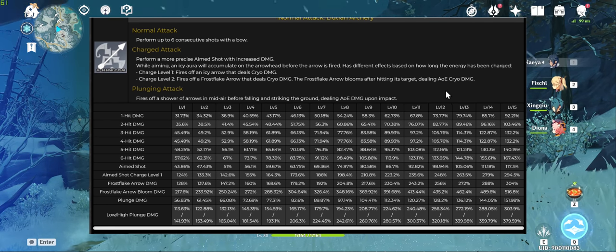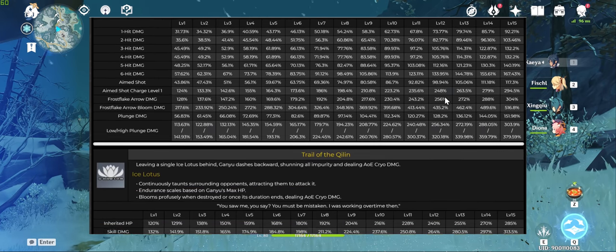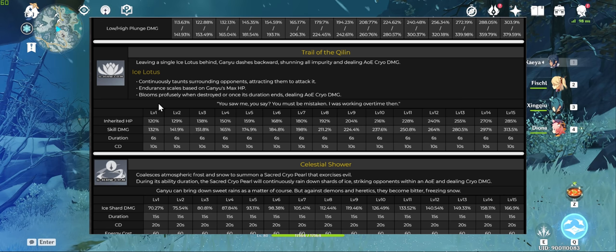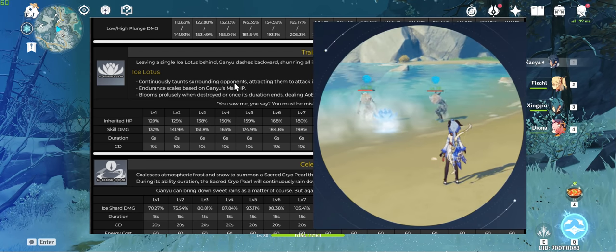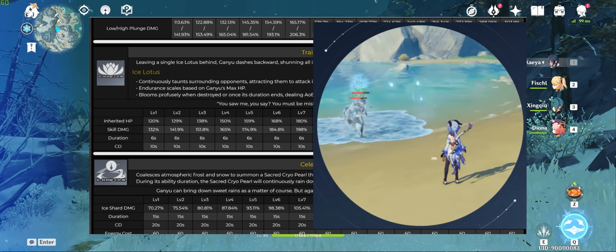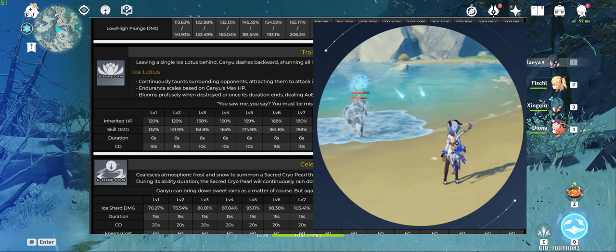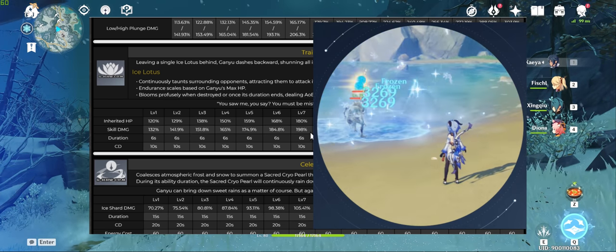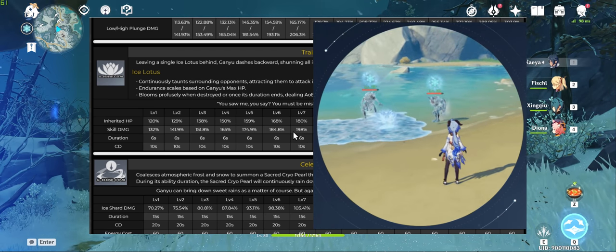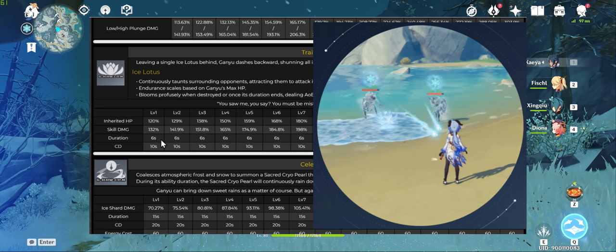I know Child has some AoE capabilities as well, but the mechanic for Riptide is completely different. Looking at her E-skill, the Trail of Qi Lin, we basically have the cryo version of Amber's Baron Bunny, except you can't target place it. You cast it on the field and it taunts surrounding targets, exploding when destroyed or when the duration ends. Kan Yu's E-skill deals two instances of damage — once on cast before she jumps backwards, and once again on the bloom. It has a duration of 6 seconds and a cooldown of 10 seconds.